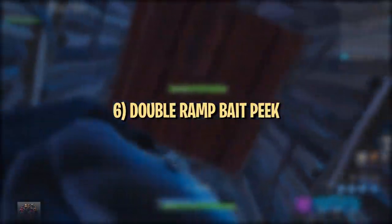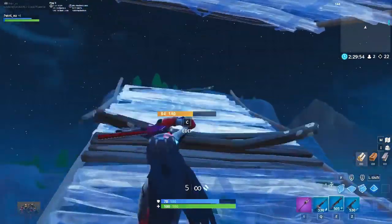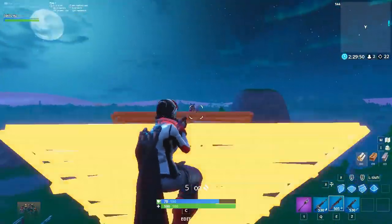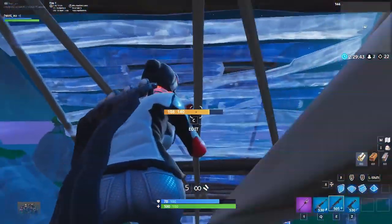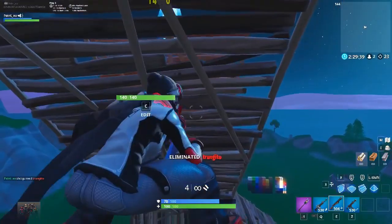This next peak is something you can do when ramping up to retake the high ground. Instead of a double ramp retake into a 180 or 90s, you can turn around early to check your enemy's position, and if they're exposed, jump up and peak just above your top ramp to get a shot. Many players won't expect you to do this and may leave themselves exposed, and you only have to show a small part of your upper body for this peak, so it's not too risky.